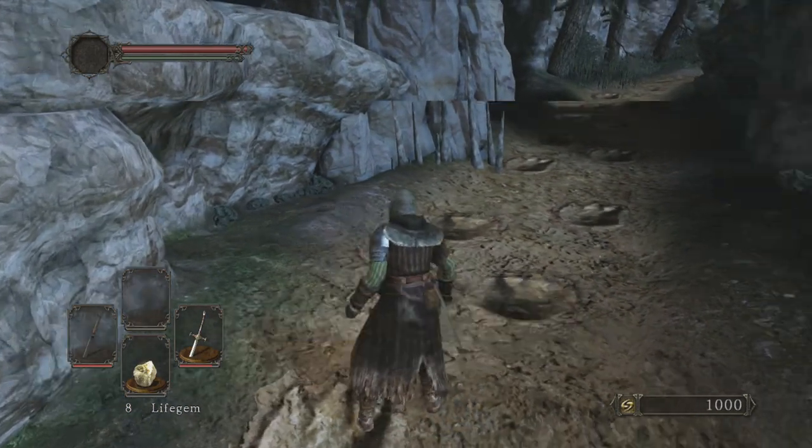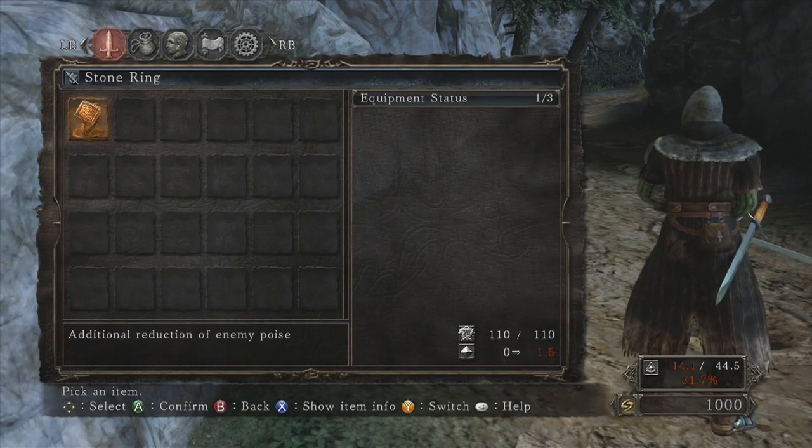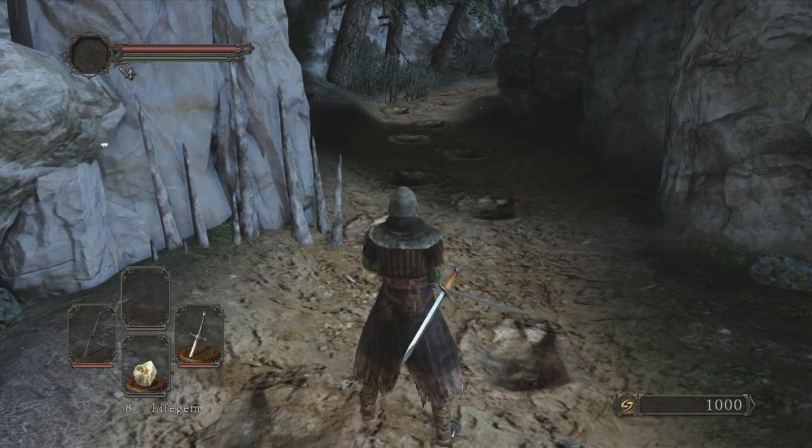There is the stone ring. What the stone ring does is it gives you additional reduction of enemy poise — so if you're wearing it when you attack enemies, it reduces their poise. There you go, thanks for watching.